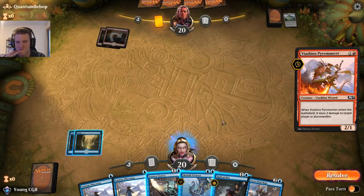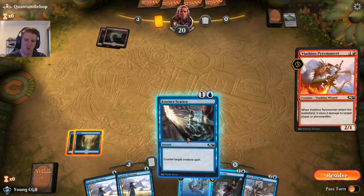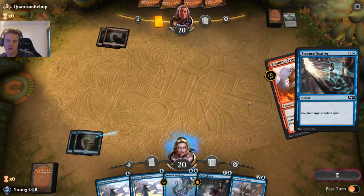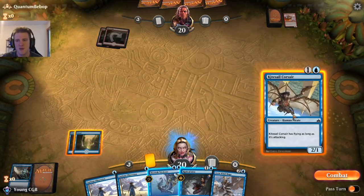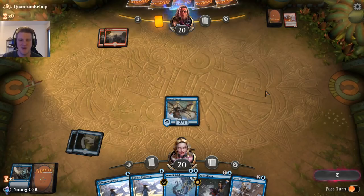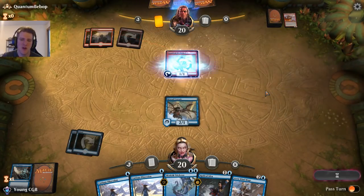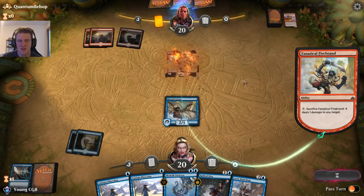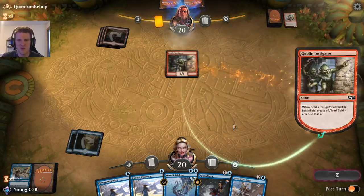Here comes a Pyromancer — I feel like I should just counter this. It's far from a great creature but it is a Wizard, which lets Wizard's Lightning happen, and it does automatic damage. I'll play the Courser — it might get Chain Whirled, which would be really nasty, but if it doesn't, the obsessions might start kicking in. A Firebrand is another nasty thing that can happen, but so far our opponent has a long way to go to try to kill us.